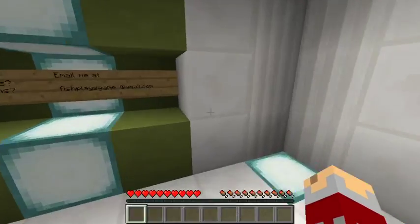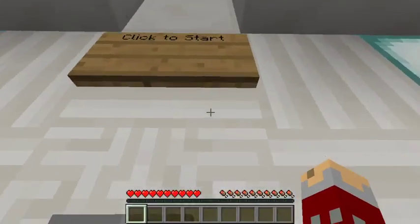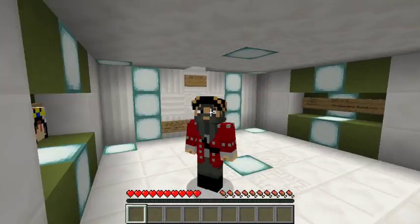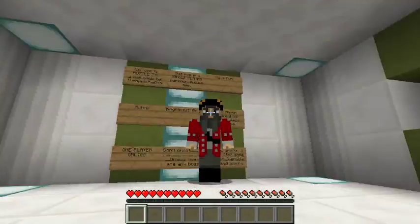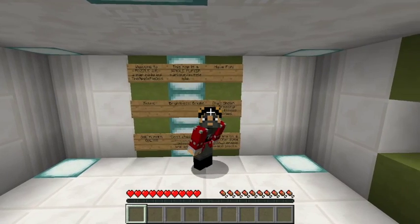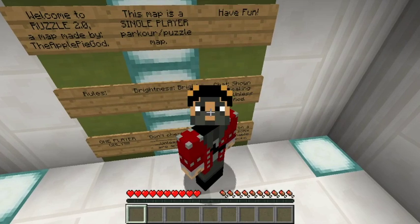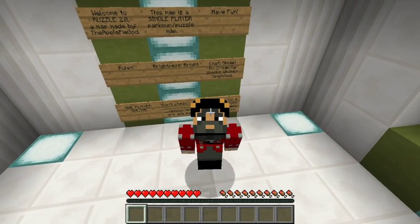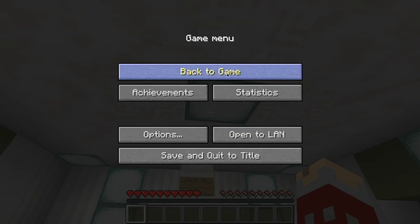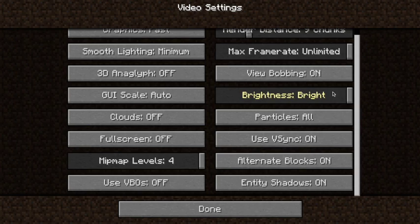Hey guys, blackbeard52 here coming to you with another Minecraft video. Today we are playing something different — we are playing Ruzzle. This is going to be a solo puzzle map called Ruzzle; the link will be down in the description. It's a single player parkour slash puzzle map. Rules: brightness bright, chat show, no breaking blocks unless specified. Let's quickly change our video settings — brightness already on bright.